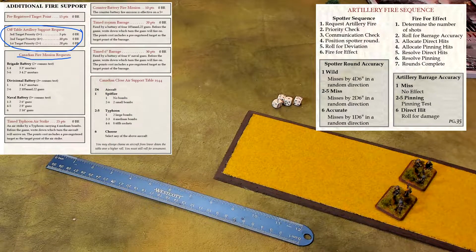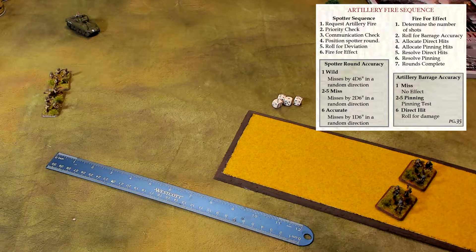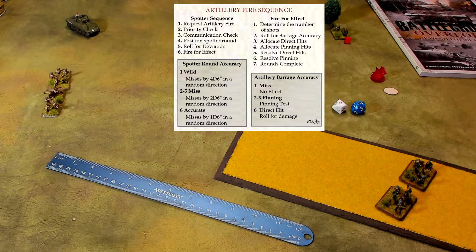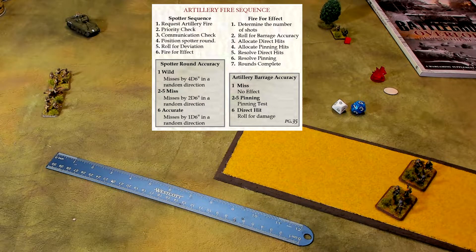The reason you check priority for additional fire support is because those guns are hypothetically supporting multiple battles simultaneously. Maybe the senior commander — battalion, regimental — is saying those guns are more valuable at a different battle than the one on your table. If you succeed, he's saying you have priority access to those guns. But if the guns are directly under your command as part of your battle group, you don't have to roll — they give you priority 100% of the time.